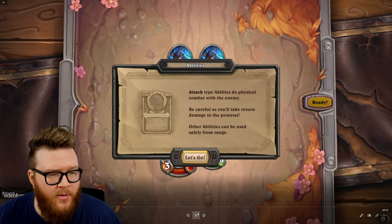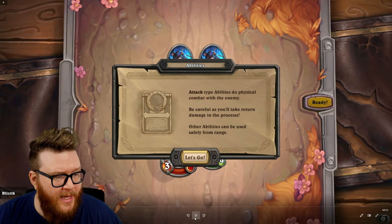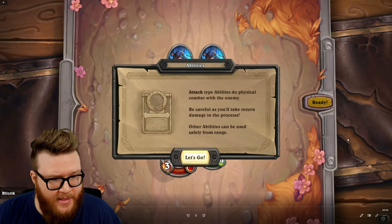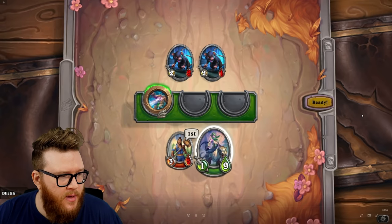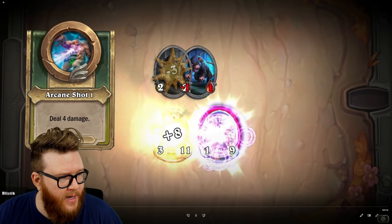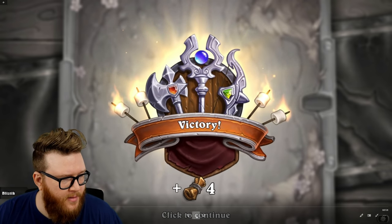Attack-type abilities do physical combat with the enemy — be careful, as you'll take return damage in the process, much like when you're trading in normal Hearthstone. Other abilities can be safely used from range. Abilities that are attack type will say 'attack the enemy'; if it's not specified, it is a ranged ability — just 'deal four damage,' for instance. So this combat is going to resolve, and you'll see she'll restore some health when she kills this rat off of her Death Blow. She heals back to full — no damage taken on the return because that was a ranged ability. The fight is won.